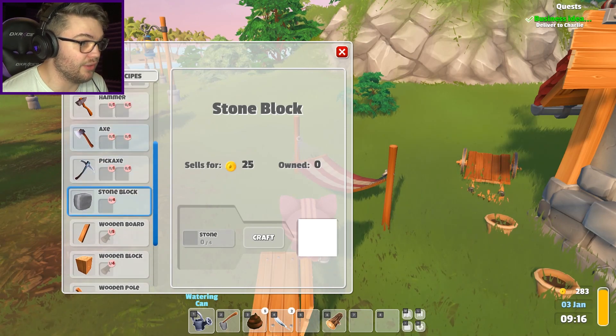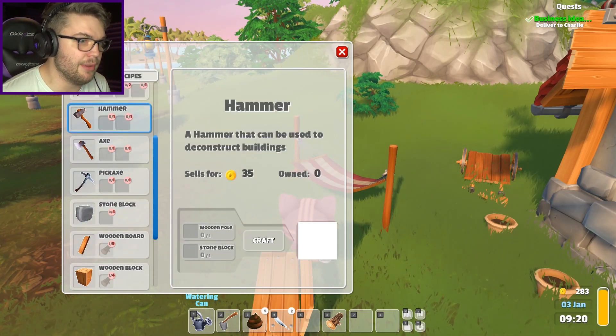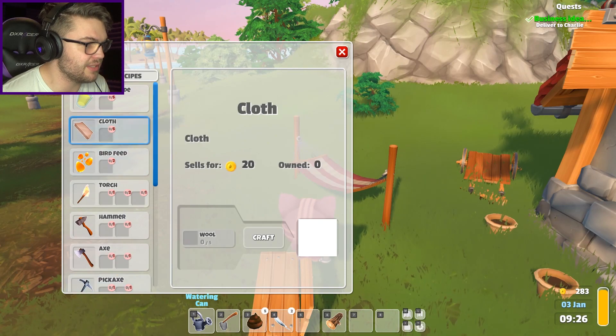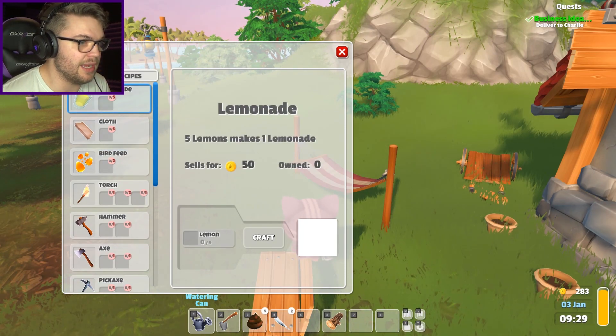A stone block is a bunch of stone. I have all that stuff - I mean I sold a lot of it, but that's okay. Axe and a hammer - hammer can be used to deconstruct buildings. I can build things, axe, pickaxe. Is there a way I can build stuff? Cloth, bird feed - is wheat. Lemonade...